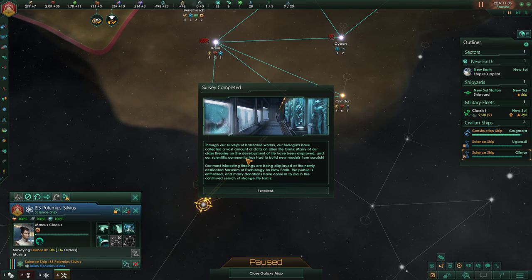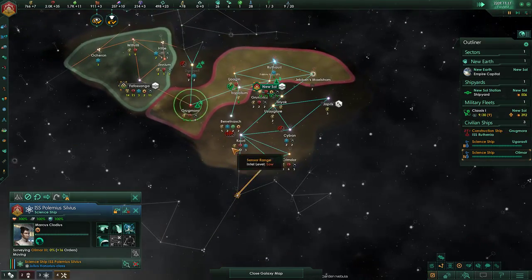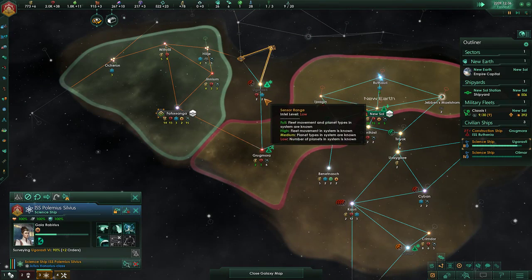Survey completed. Though our surveys are of habitable worlds, our biologists have collected vast amounts of data on alien life forms. Many of our older theories on the development of life have been disproved, and our scientific community has had to build new models from scratch. Our most interesting findings are being displayed at the newly dedicated Museum of Exobiology on New Earth. The public is enthralled — so that we can kill them. Suffer not the Xenos.